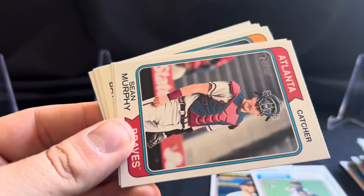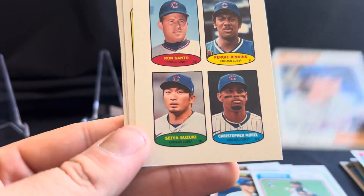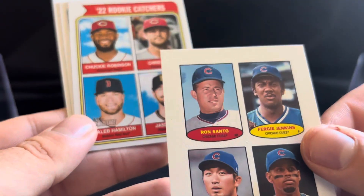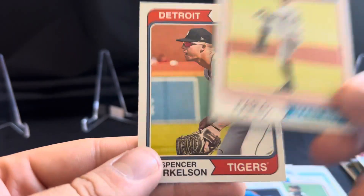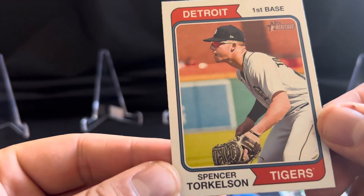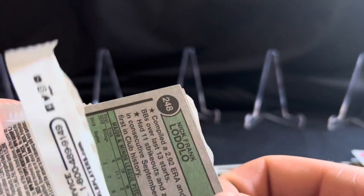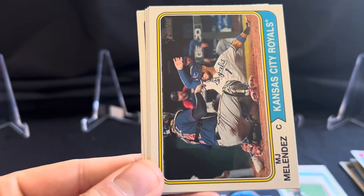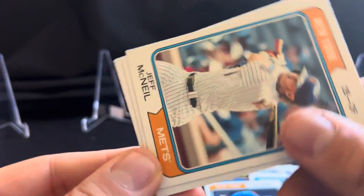2022 Strikeout Leaders. Shane Murphy. Alex Bergman. Brett Beatty — rookie card. It looks like a sticker there. Rookie Catchers. Pablo Lopez and Spencer Torkelson. Nick Solak. Jameson Taillon. MJ Melendez. Adolis Garcia. Jeff McNeil.